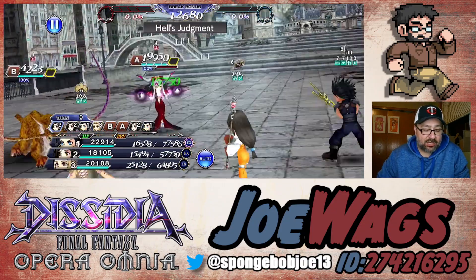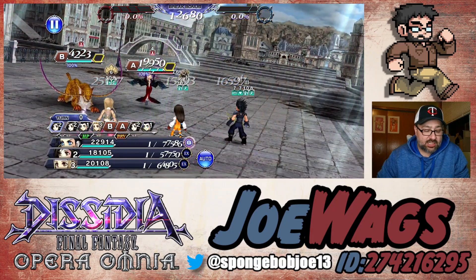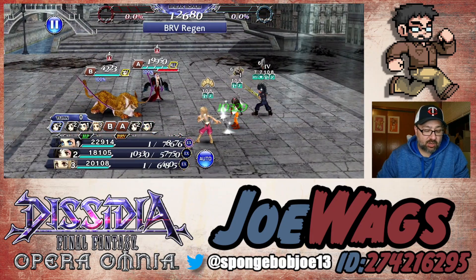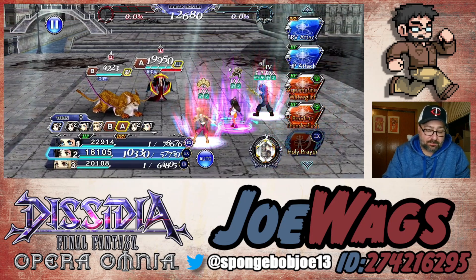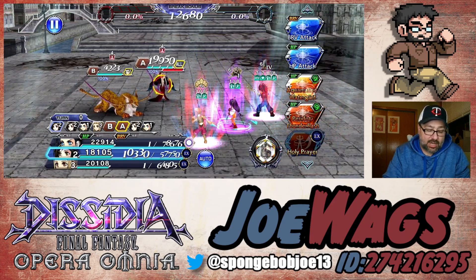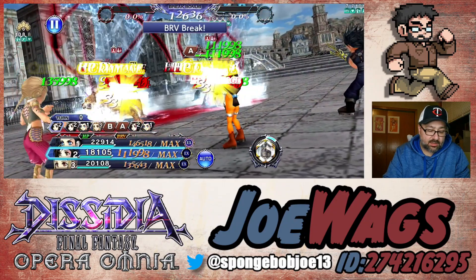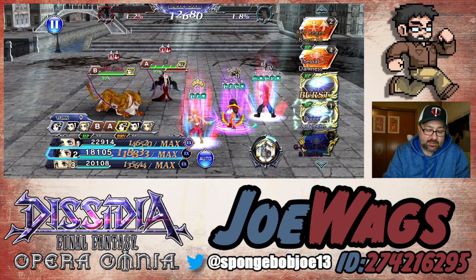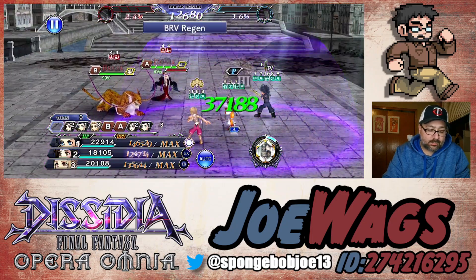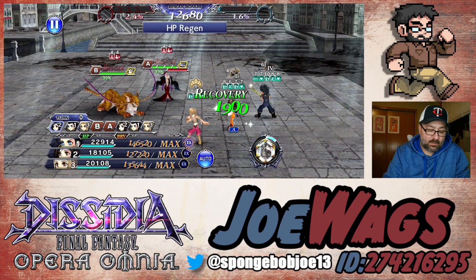Zack hasn't had time to put anything on yet, so let's just see. We're okay right now — we took that first brave hit just fine. So let's get Garnet going. Let's do Aquamarine, and then we'll do AA.